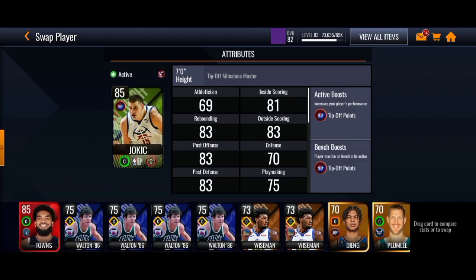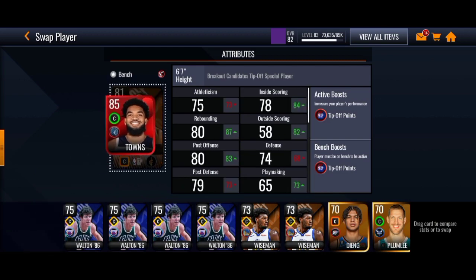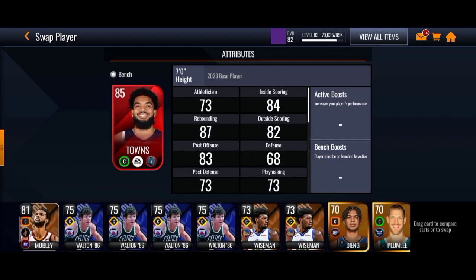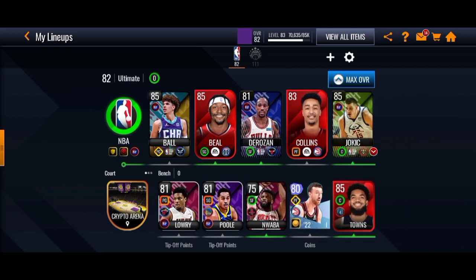Let's put Nikola Jokic onto the team. Now we're going to put Karl-Anthony Towns onto the bench. We're still at 82 overall but this is how my team is looking — make sure to hit that like button if you guys enjoyed.